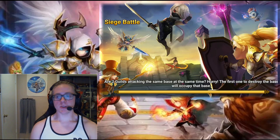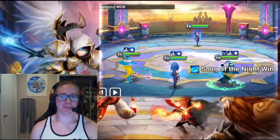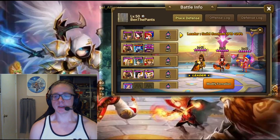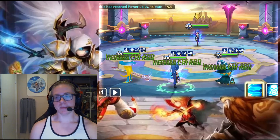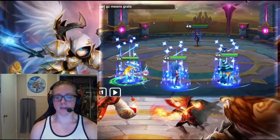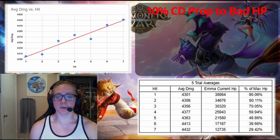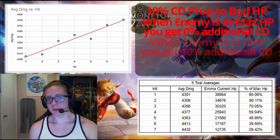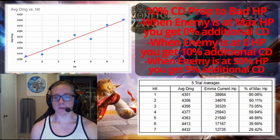Increasing crit damage proportional to good or bad HP — I tested this using Stella because she does 7 hits, which is a lot. I started out testing with Lucian, but he hit so hard that in many tests there wasn't a very noticeable difference between the second and third card, so I switched to Stella. Remember, there's always a 5% variance in damage, so it makes testing with Lucian a bit more difficult. I did many trials to get an average damage for each of her hits, and made a plot that shows pretty clearly the relationship is linear. So if you have 10% additional crit damage proportional to bad HP, when the enemy is at full HP you get no benefit, but when they're at 0% HP you get maximum benefit, and at 50% HP you'll get half the benefit — so half of 10 would be 5%.